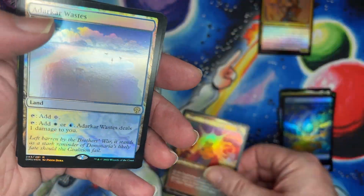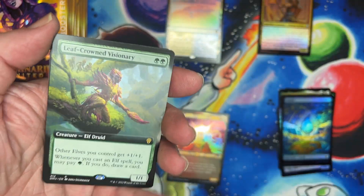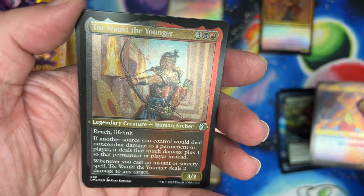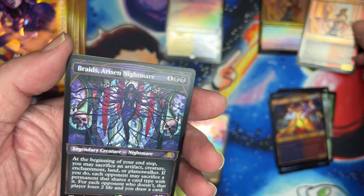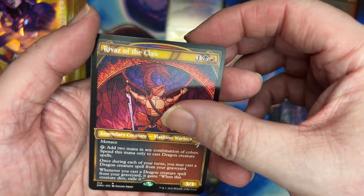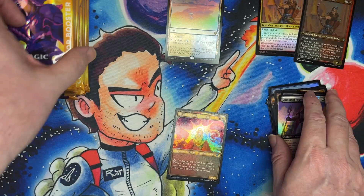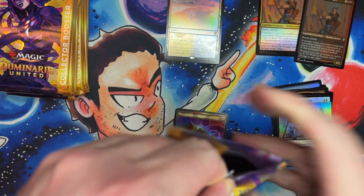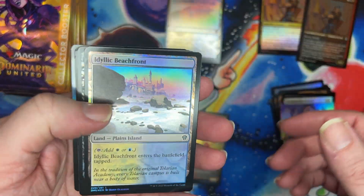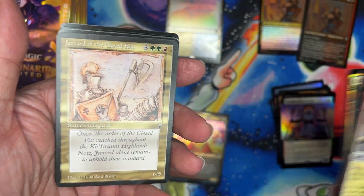We got a textured card and our first land right off the bat. I seem to be good at pulling lands in this set. Uncommon, uncommon — that guy looks familiar, Braids, that's cool. I like her. We didn't see him in the first box so that's good. I'm not doing a lot of sorting — I can do all that later. No reason for you to watch me sort out all these various renditions of the same cards.